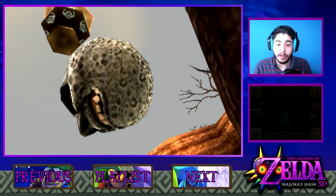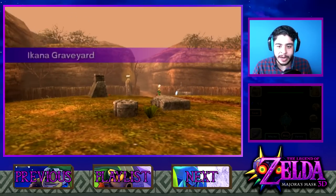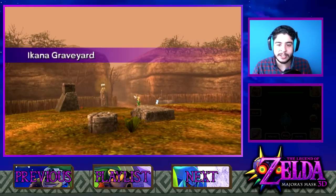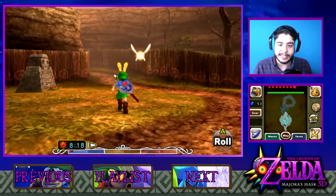Hello there, more Purple Banditos, and welcome back to more Let's Play The Legend of Zelda Majora's Mask. I'm Purple Rodri. Last time we obtained Epona and did a bunch of the Romani Ranch side quests. In today's episode we have arrived here in the Ikana Graveyard and this is where we're gonna continue on.